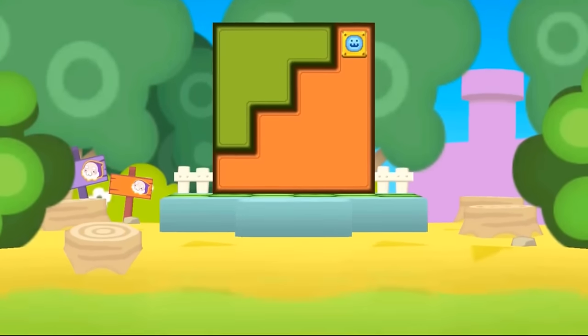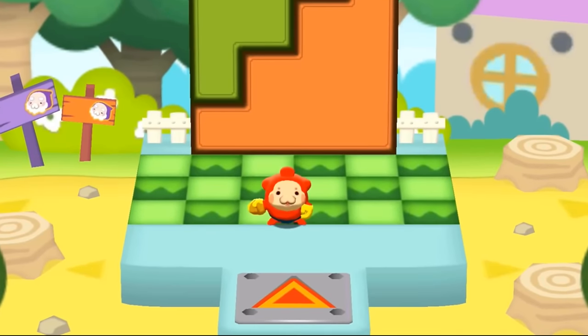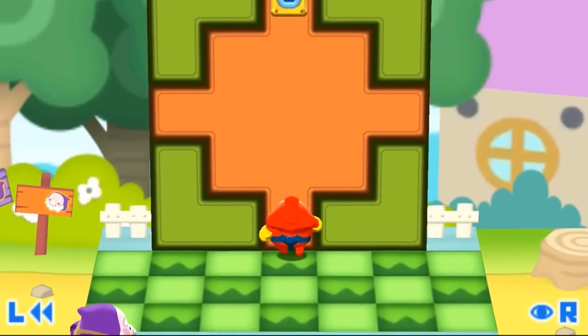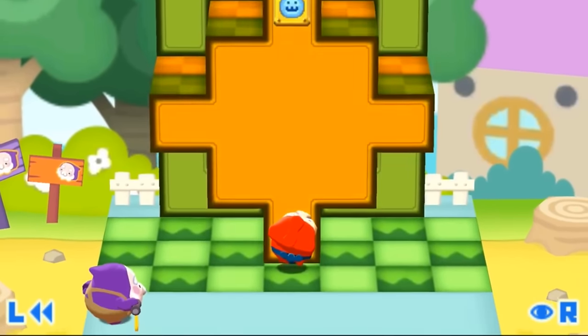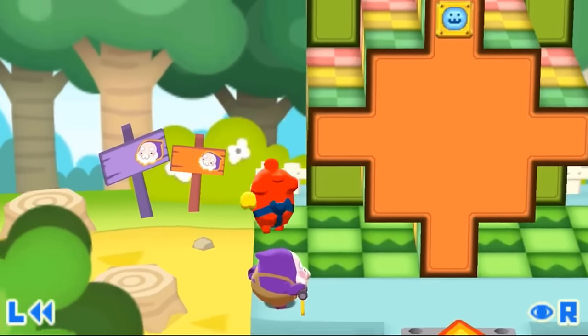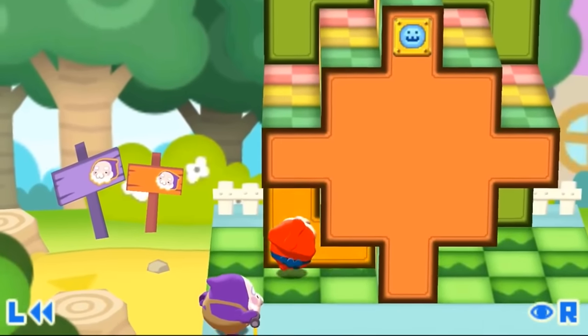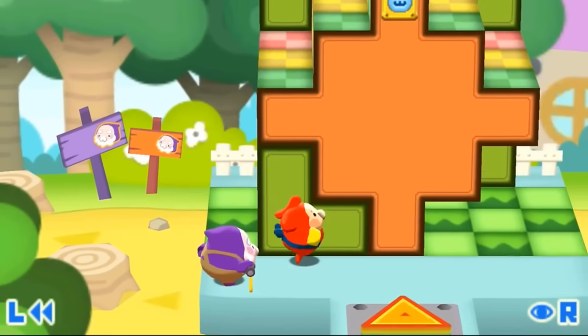Sometimes the simplest of ideas is all it takes to create something memorable, and with Push Mode this is exactly what you get. The aim of each level is to reach a flag by pulling out the colourful, differently shaped blocks in order to get your character called Marlow to the goal. You can walk, jump and pull blocks — that's it. It sounds weird and unappealing, but it's actually a fresh and addictive premise that has kept me coming back.